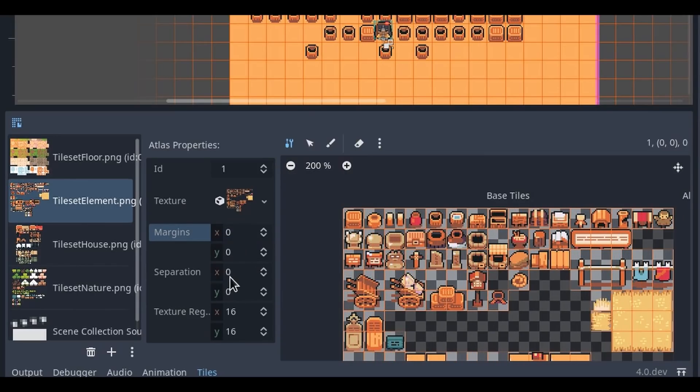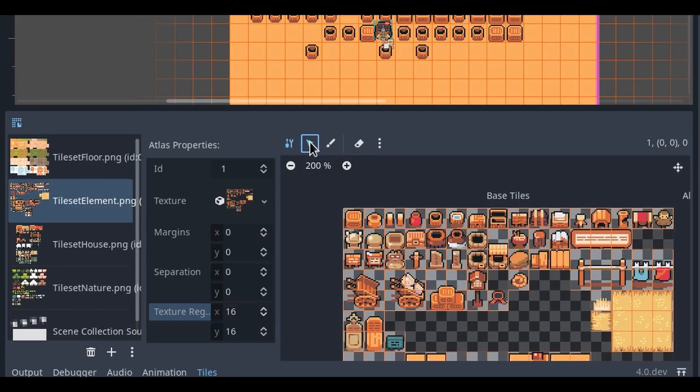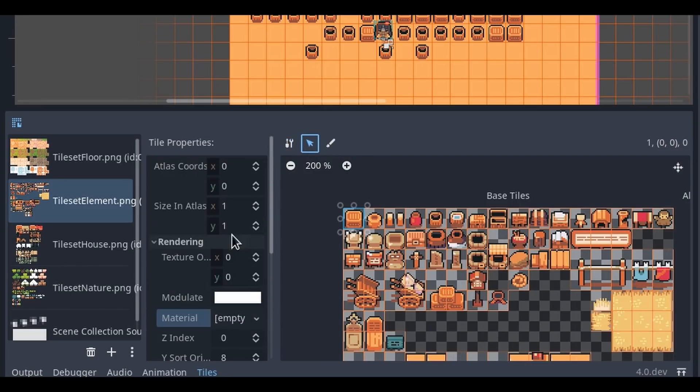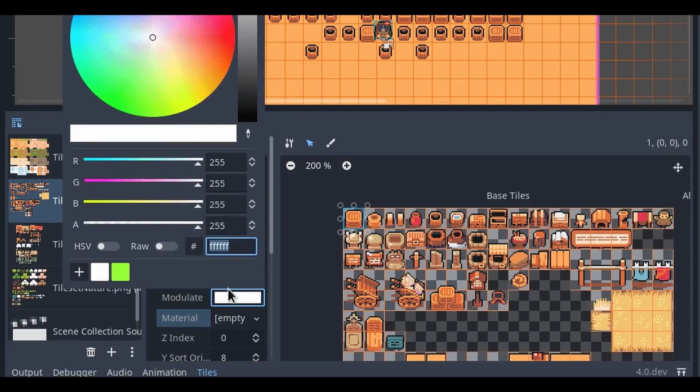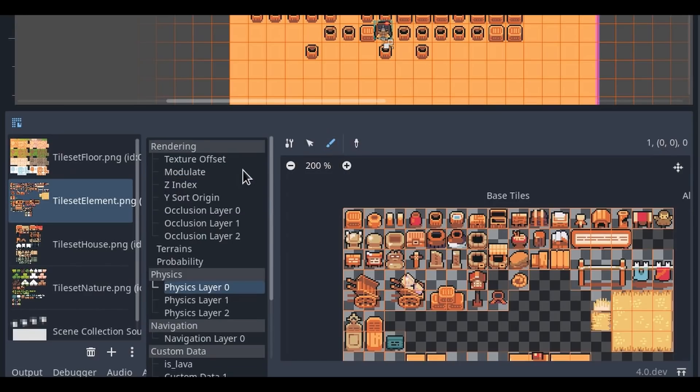Godot is currently one of the best options out there for 2D game development, and these changes should make it that much better. For the 4.0 update, the Tile Creation menus have been split into three modes. The first mode allows editing the atlas properties and creating or removing base tiles. The second allows selecting and editing tile properties, and the last one is to paint properties over the tiles.